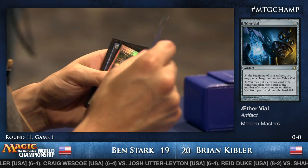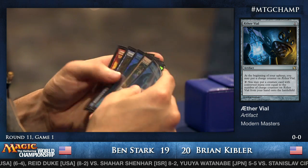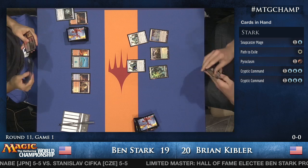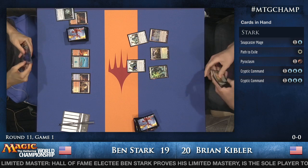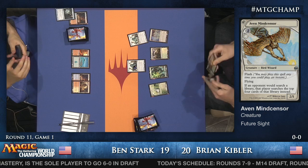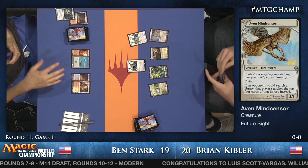We see a Cryptic Command in his hand. There's value to Brian to have two Aether Vials on different counters — he can keep them at two and three and just put all his creatures into play. It's also interesting that Ben didn't crack his Fetchlands like his Arid Mesa or Scalding Tarn, and he might actually be vulnerable to Aven Mindcensor, which Brian does have in his hand. Mindcensor stops Fetchlands, meaning Ben has to find the land in the top four instead of looking through the whole deck.